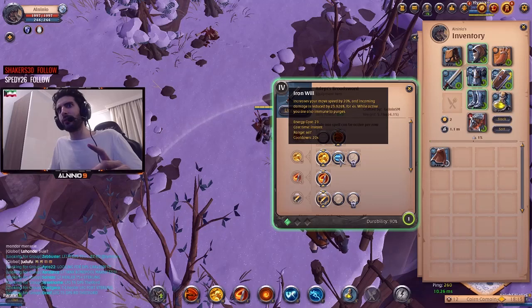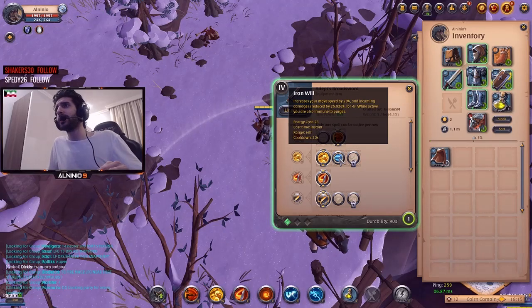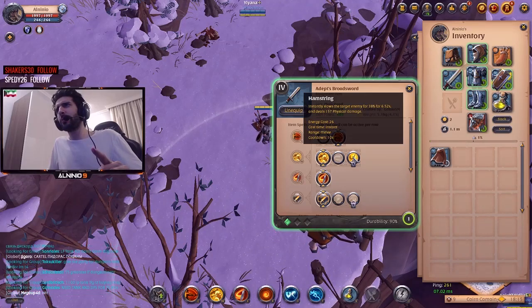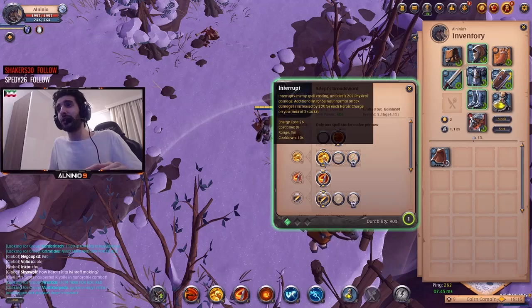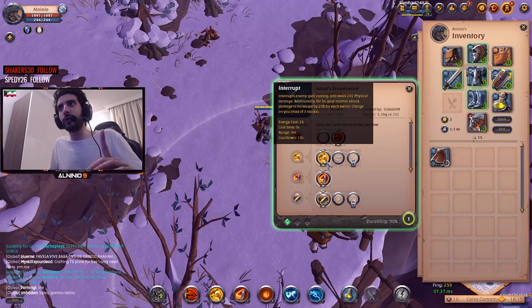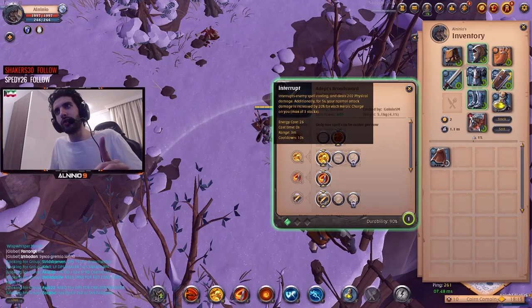The reason we go Soldier Armor, which I'll explain in a bit, is because it actually increases your damage. I just go Interrupt. Even when you unlock Iron Will, which slows targets by 38% for 6.52 seconds, I still think that's more of a tank thing. If you're going to be aggressive, Interrupt is so good because not only does it interrupt spell casts, it also deals a good amount of damage.